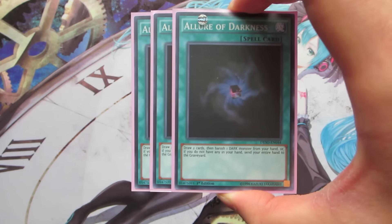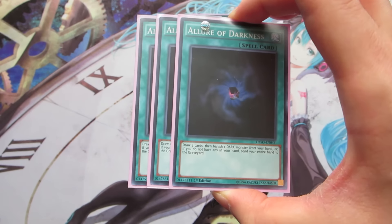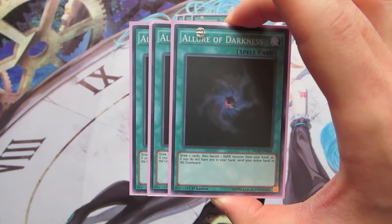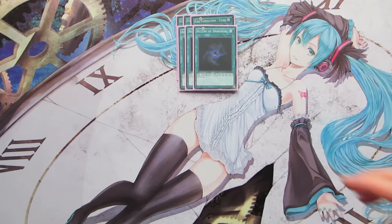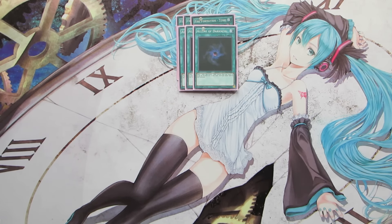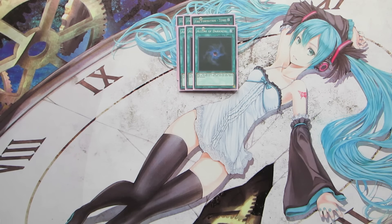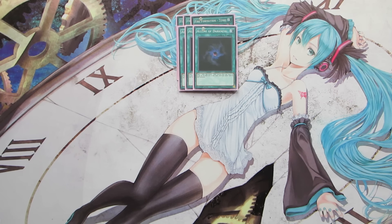Next, we're playing three copies of Allure of Darkness, which has a lot of synergy with this deck because we're also running the Odd-Eyes engine. You can always search an Odd-Eyes monster and then play Allure of Darkness and banish it if you don't need it. You can also banish extra copies of White Rabbit, but you really want to avoid banishing Black Sheep and Blue Cats since those are the cards you want to keep recycling to maintain advantage.